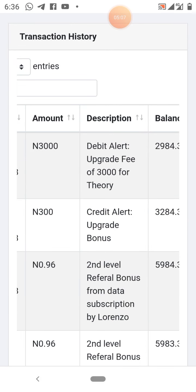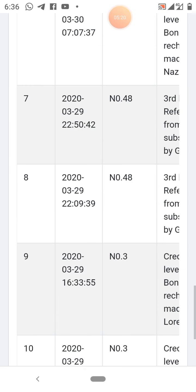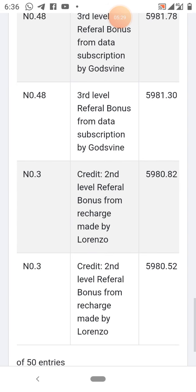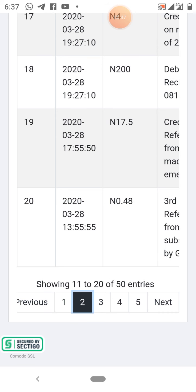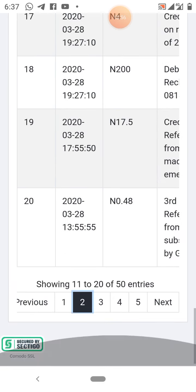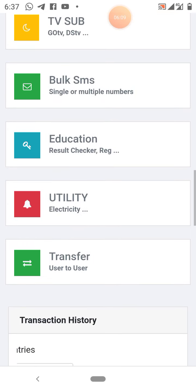You can see the transactions — I have a 300 naira commission for upgrading, and there are also commissions of 96 kobo from people recharging their phones. You can see third-level referral bonuses from data subscriptions, second-level bonuses from recharges made by downlines like Lorenzo. All these are commissions as they recharge, buy data, and subscribe to TV cables. Even people I don't know in my third-level downline are generating commissions for me.